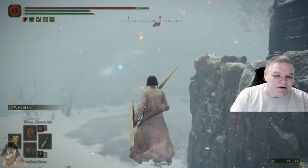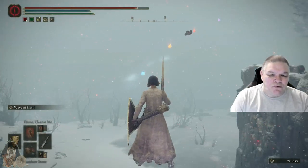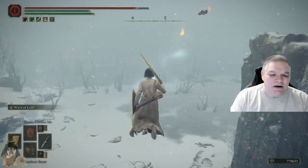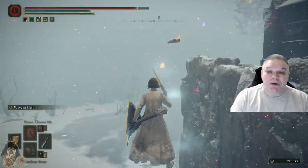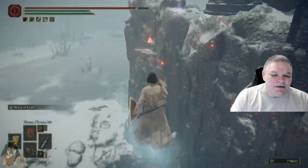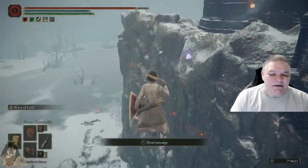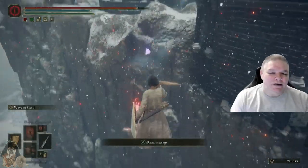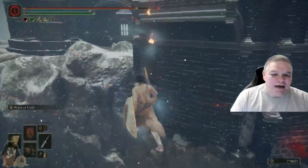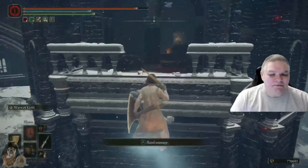See right there where my sword is pointing — there are little white clouds. I see this when I'm online but not offline. So then you can just kind of follow those. We have a handy message here — 'we cheated' — that's not my message.